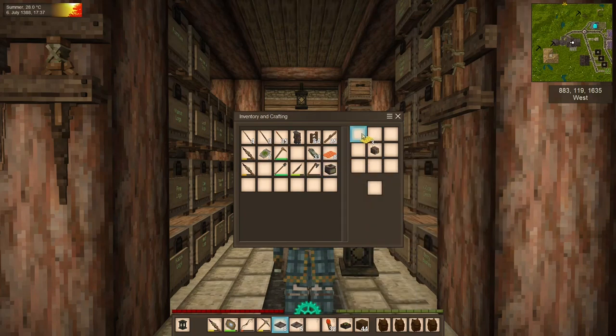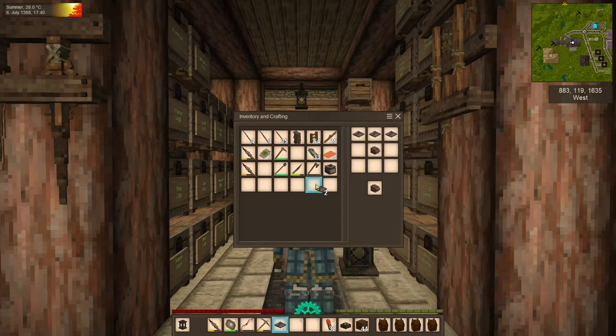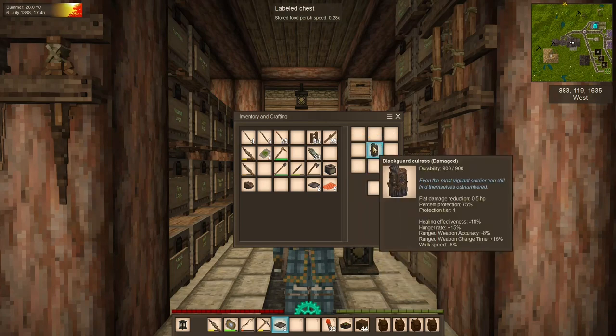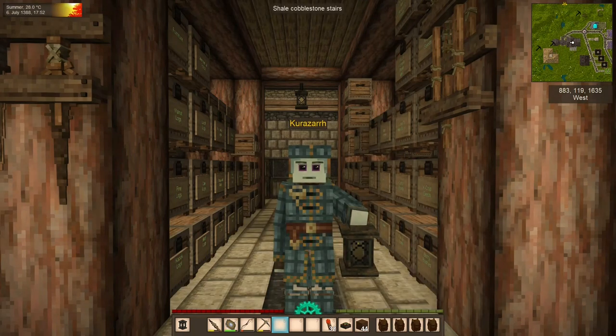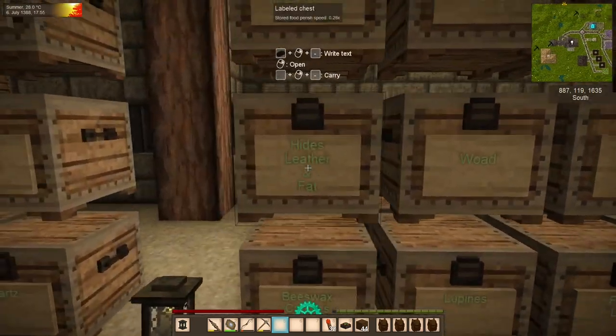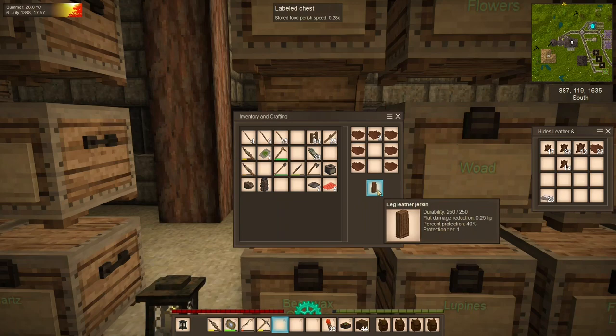Let's put these to use. Our first order of business is repairing these pieces of armor. We have a damaged piece, and then the full health, full everything piece. Looking a little better - and looking great. Next we need to make the leather jerkin for the pants. You can wear this as armor, but if you look at the numbers you can see why I would not recommend it.